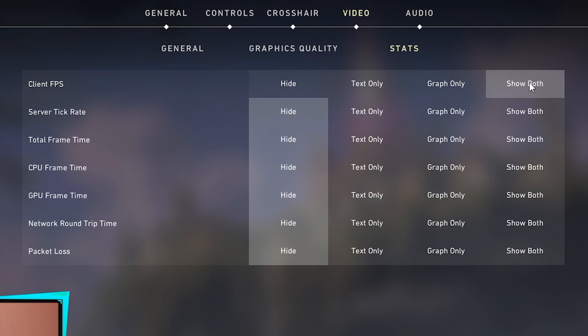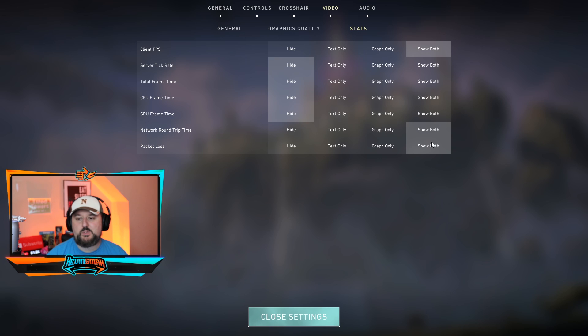Go ahead and choose Stats — you can show whatever you'd like here. I currently have client FPS off, so I could go ahead and show both. The two you're probably looking for are FPS and ping, but packet loss is pretty important too — that should always be zero. Go ahead and turn that on, so we'll run these three to start just to show you how it goes.